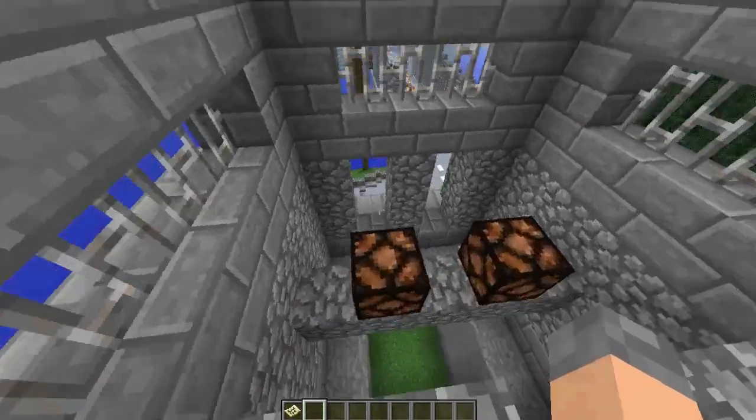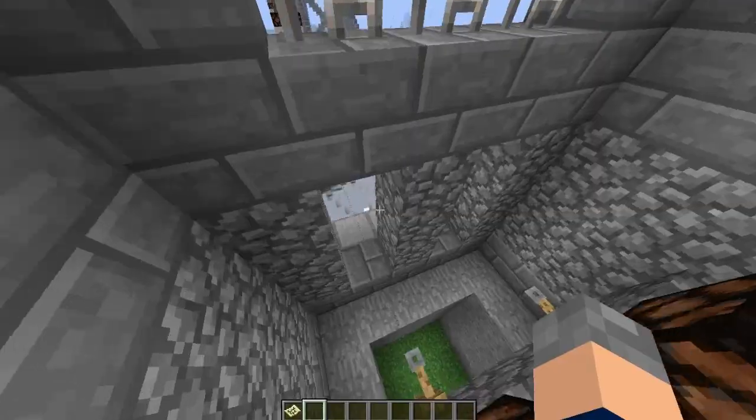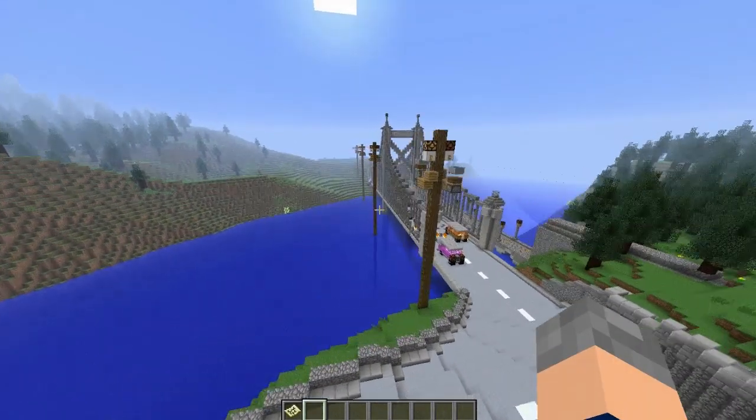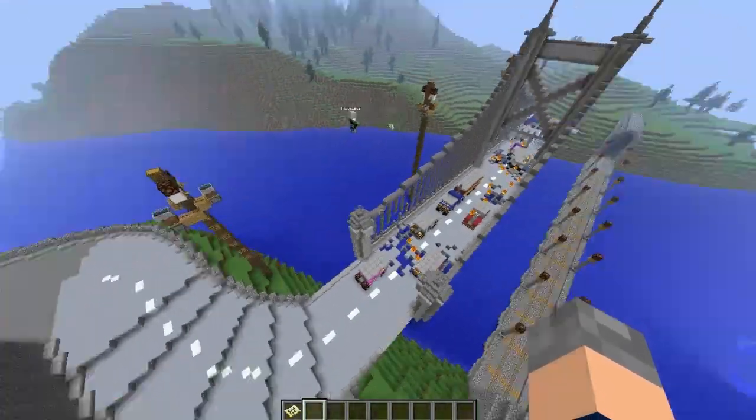We've got this thing here which is sort of like a receiver for a telegraph pole — it's just what we made in the video ages ago. You can send signals around the map and stuff like that. It just makes it more modern, because that is the sort of theme.